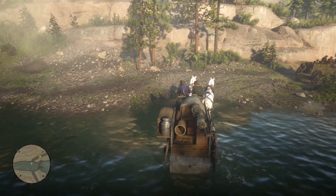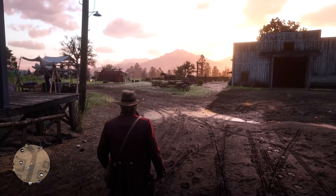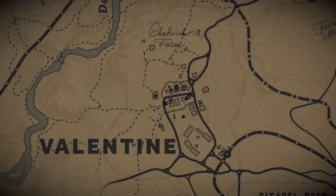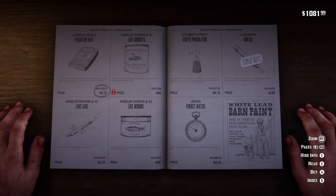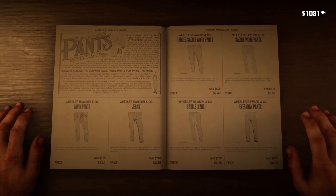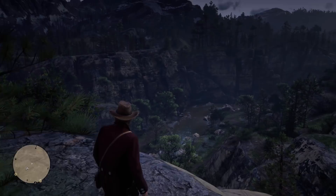Starting simple — pressing the start button normally brings up a selection menu where you then press A to get to the map. You can skip a step by just holding down the start button, which takes you straight to the map. Button holding saves time in many other ways too: if you're in a catalog and need to back out, just hold down B and it will instantly exit the catalog menu.